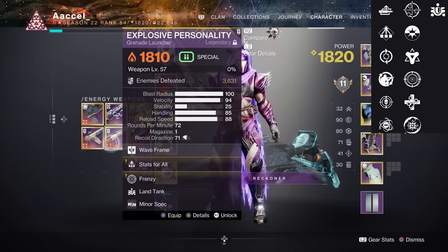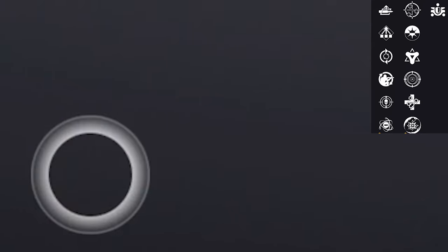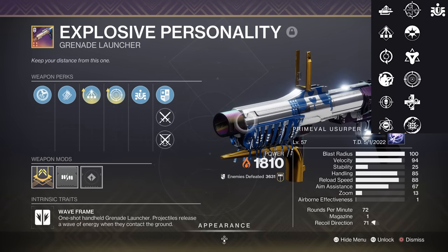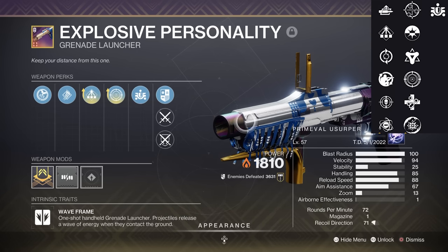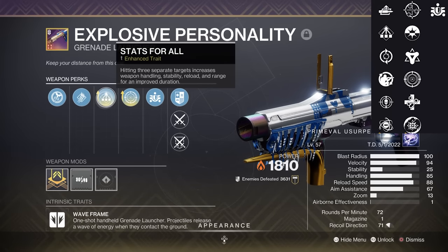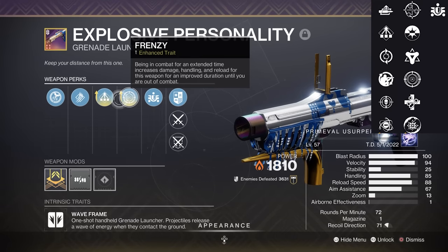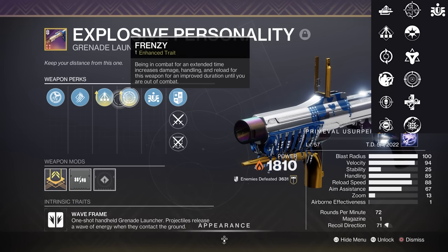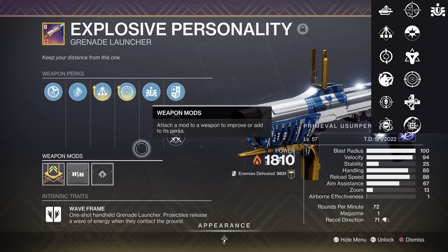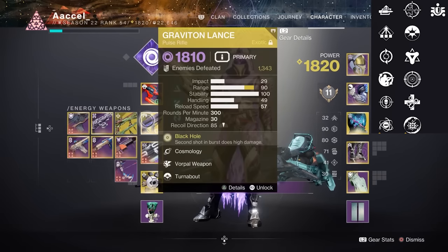Explosive Personality, the only non-sunset Solar Waveframe, is good as a baseline standard for Waveframe GLs. I used this one a lot before I got my preferred one, especially when it was Solar Mayhem in Season 17. Waveframes in general are just really good for clearing out groups. This is a good non-raid-friendly option — it can get combos like Stats for All and One for All. Reload on a Waveframe is always helpful, so Feeding Frenzy is fine here too, or Genesis for auto-reload on shield breaks, paired with Turnabout or Disruption Break. Auto-loading is always good for swapping, and Frenzy is an easy choice — even Golden Tricorn with high ability uptime right now. There's a perk combo here for many different playstyles.